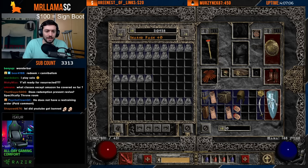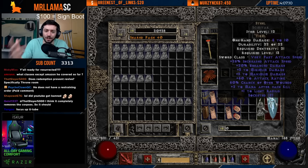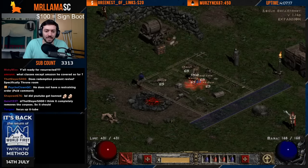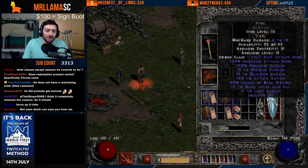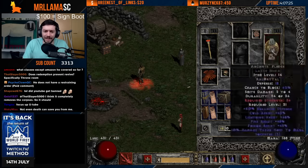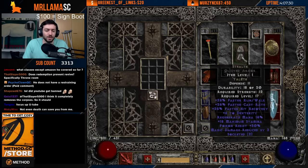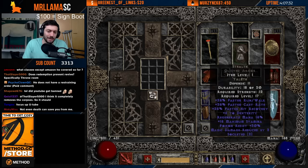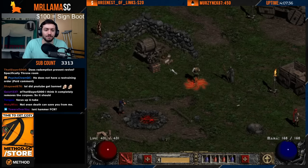Steel has 25 IAS and a little bit of extra damage, which is very useful for the entire time you are using Holy Fire — because fast attack speed means more hits, which are boosted by the Holy Fire damage. So starting out you're going to go Steel, and also look for the runes for the Stealth Armor, which is Tal and Eth.